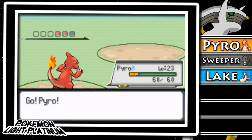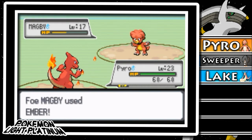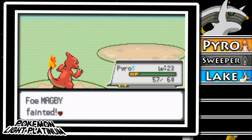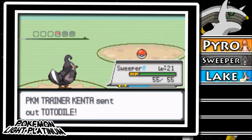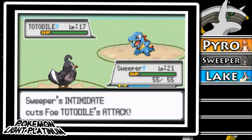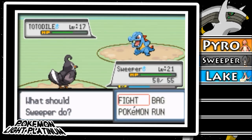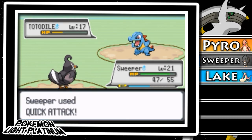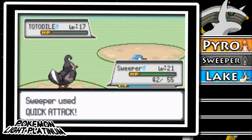I got Pyro to level 23 off camera. It's a Magmar versus a Magmar — I don't know why I took out a fire type for some reason. I usually only fast forward the text because it takes so much time. Let's use Sweeper again. Quick Attack, quick attack again — should take it out. Oh wait, it didn't take it out.